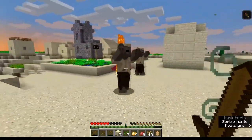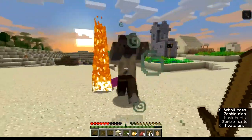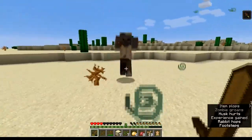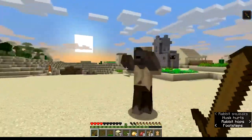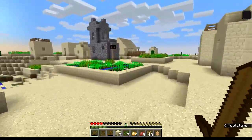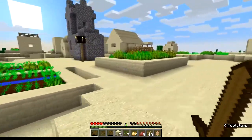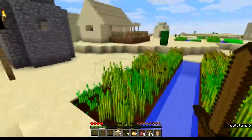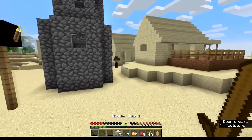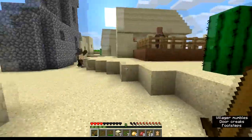Unfortunately these husks — when they hit you they give you hunger. And they hit hard too. You see how they're not burning? Come on, you can die — there we go. Yeah, the husks don't burn in sunlight, so that adds a little bit of a challenge. We're kind of hurting here — oh crap, there's another husk! And a creeper — I saw that.